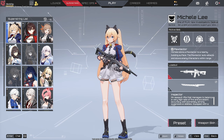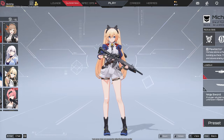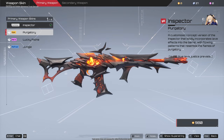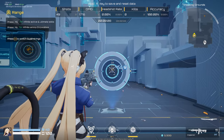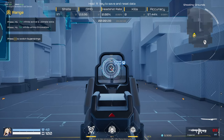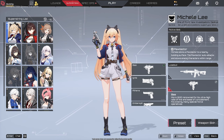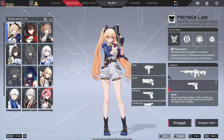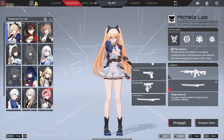Michelle Lee, classified as a Sentinel-class operative, wields an assault rifle affectionately named the Inspector as her primary weapon. This fully automatic rifle boasts decent accuracy within a 30-meter radius before recoil becomes noticeable. For her secondaries, Lee has a variety of options to choose from, including the BSMG Ignis and Athena sidearms, the Emberspit Handheld Flamethrower, and the Classic Ninja Sword.